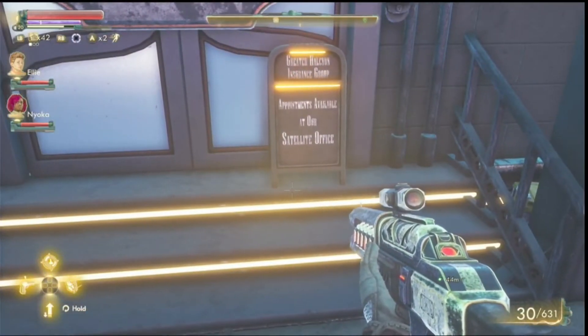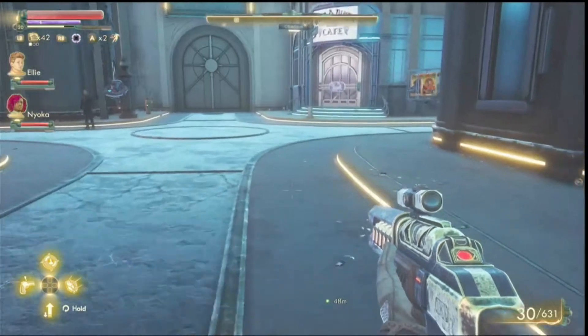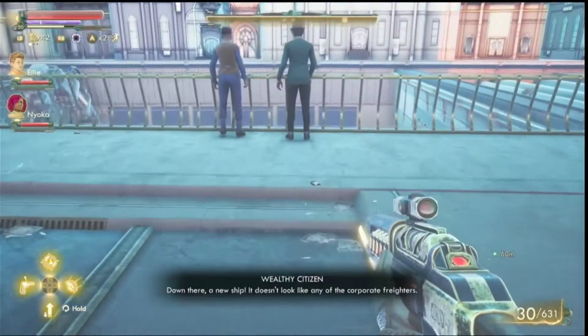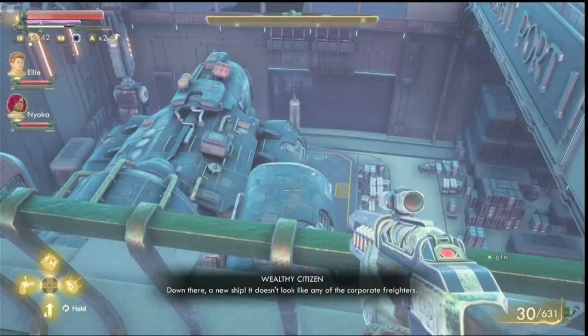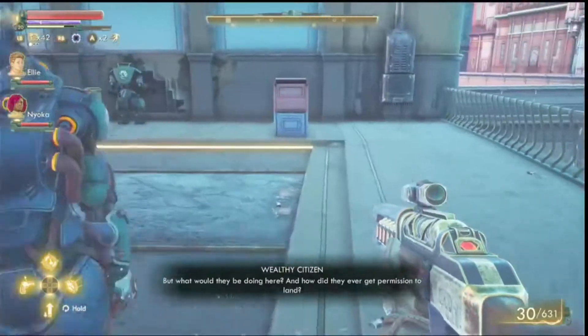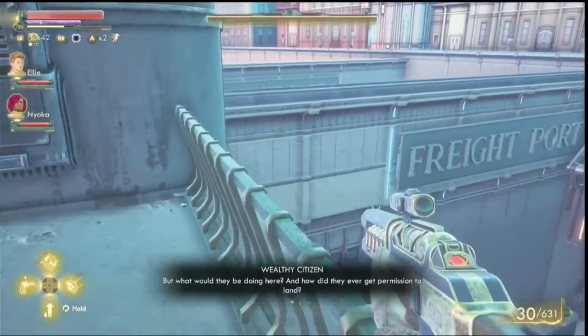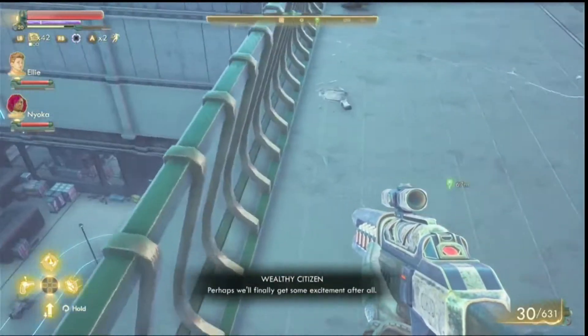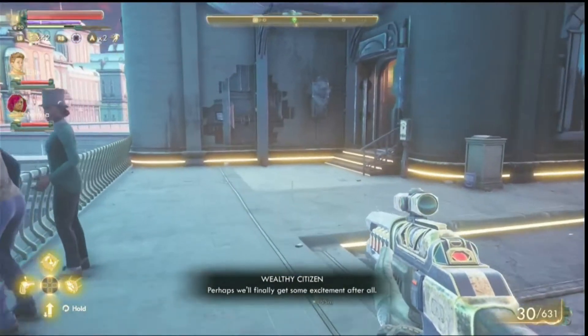'Apartments available on our satellite office.' Down there — a new ship. Doesn't look like any of the corporate freighters. What would they be doing here? And how did they ever get permission to land? Perhaps we'll finally get some excitement after all.